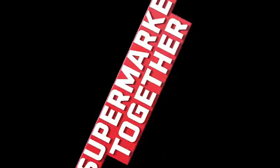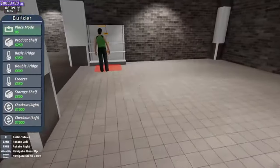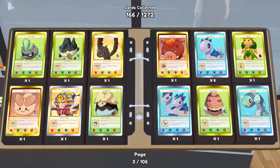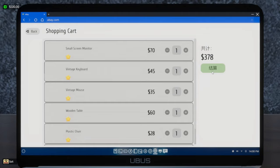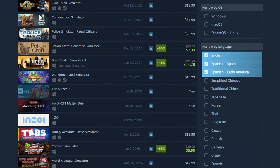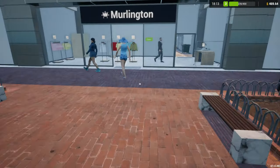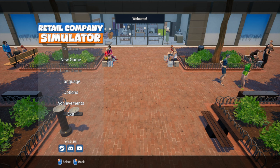We have Supermarket Together, which made it possible to work with your friends managing a store. We have TCG Card Shop Simulator, Internet Cafe Simulator, Tech Store Simulator — and these are just to name a few. So today on this channel, we're going to be playing Retail Company Simulator, where instead of selling groceries, we will be selling the most fashionable clothing known to mankind. Without further delay, let's jump right into it.